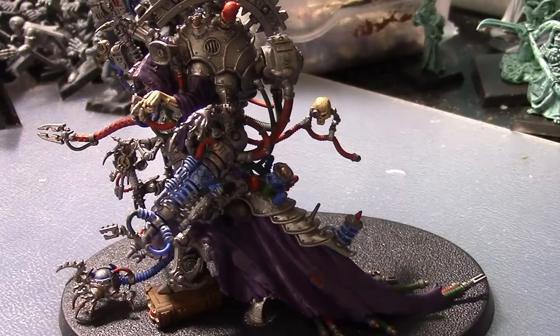That is basically the gist of the Ad Mech overview. They've lost their data spike weapon — it's gone, so if you modeled it on your model it's just another mechanical piece sticking off that doesn't do anything. Special weapons are now arc rifles, plasma calivers, and transuranic arquebus. Pistol weapons are arc pistols, phosphor blast pistols, radium pistols, and melta. Melee includes arc mauls, power swords, and taser goads. That's a pretty thin wargear list — hopefully when the Ad Mech codex comes out we'll get more.